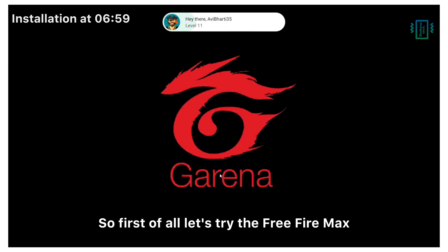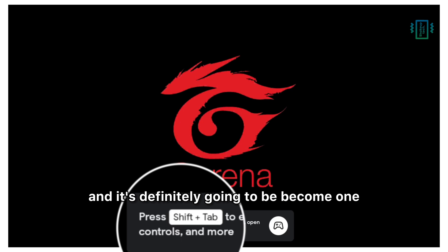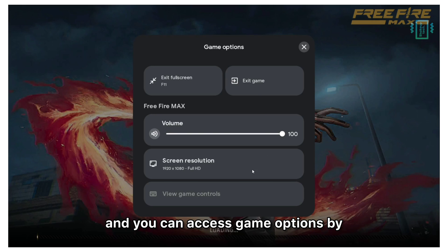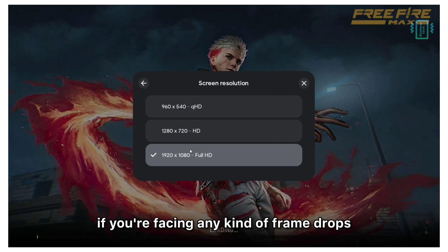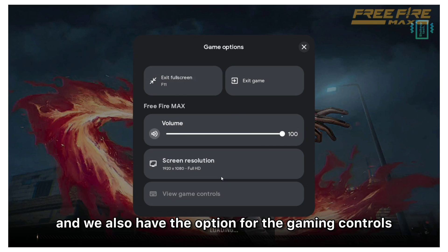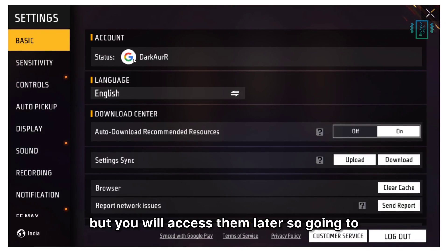Let's try Free Fire Max, which has been recently added and is definitely going to become one of the most popular. You can access the options by pressing Shift and tap. You can change the resolution — if you're facing any frame drops, change the resolution and restart the game. We also have the option for gaming controls, which we'll access later.